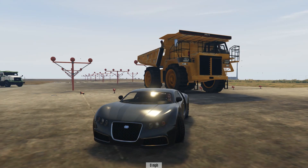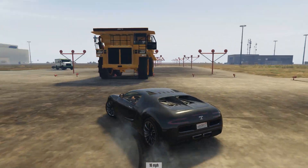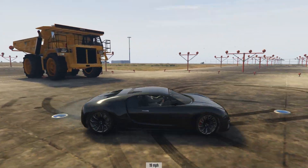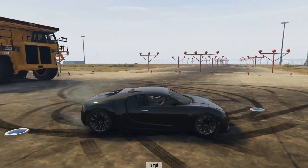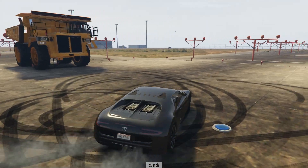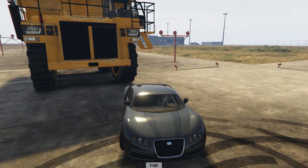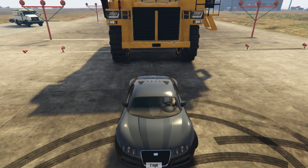Of course, if anything can get us up to the required speeds, it is probably going to be the Adder. Ignore the stockade - I spawned the wrong vehicle by accident. This can - it is a very, very quick vehicle with this mod installed. It should be more than enough - it does get itself to 200 miles an hour in this confined area, but whether we can do it with a dump truck on the back, that is a whole other story.